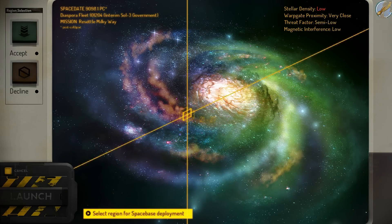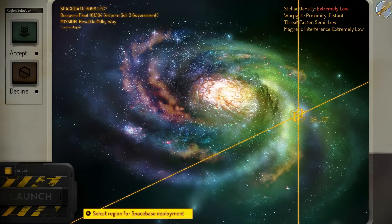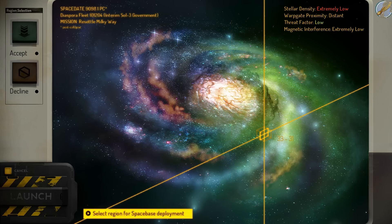Starting out, we have to select our place. This decides the difficulty of the game and a lot of the other features that'll happen — the amount of events that will occur. Also, this is the only time you get this music, so we're gonna listen to that for a second.